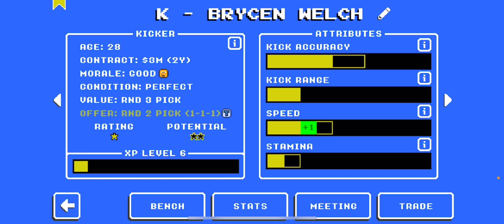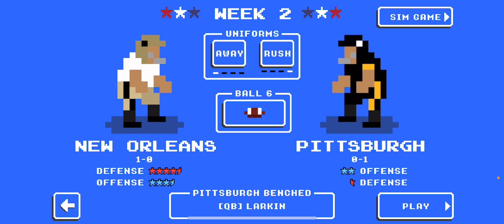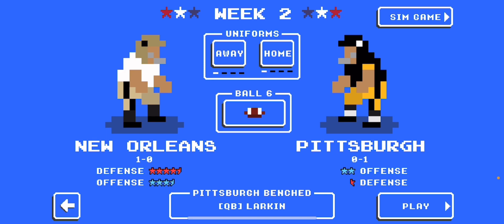They want to trade my kicker — no, we need our kicker, we need everybody we can to win a game. New Orleans has a really good defense and a good offense and they're one win. We gotta win this. Those are some nice jerseys the New Orleans Saints have. Let's get into the game.